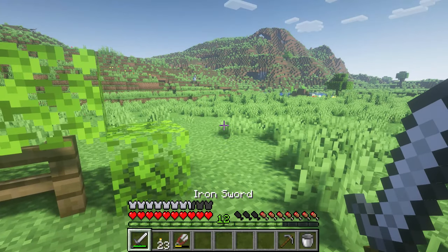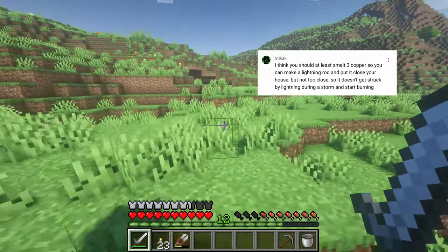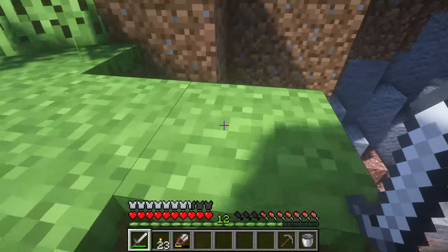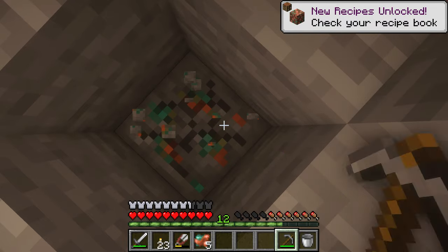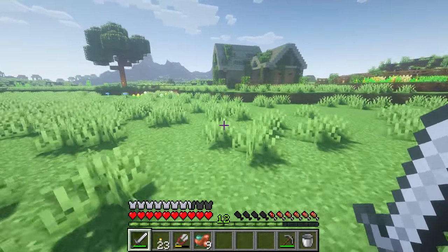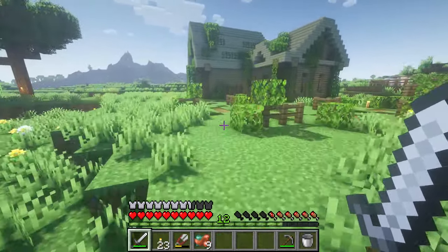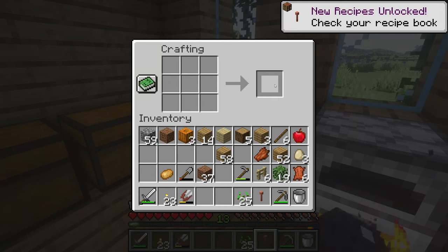First thing we're doing is grabbing some copper because we're making a copper rod. Let's go to the mine that I have conveniently right next to my house. We only need three so I'm not getting any more than that — I think copper is a pretty useless material. We're making a copper rod today, and I kind of forgot about the fact that I made a wooden house and thunderstorms are pretty often around it.